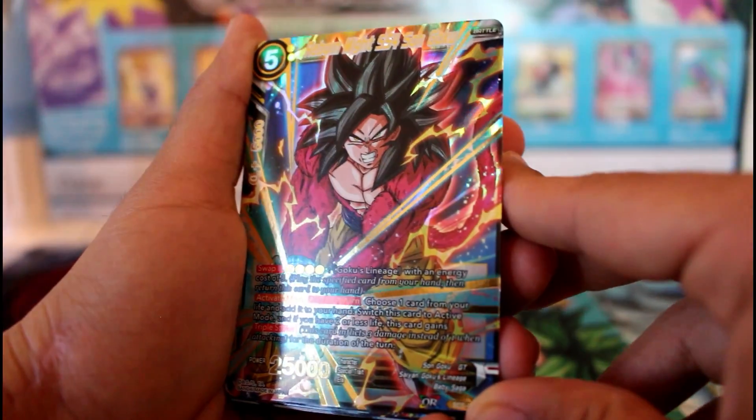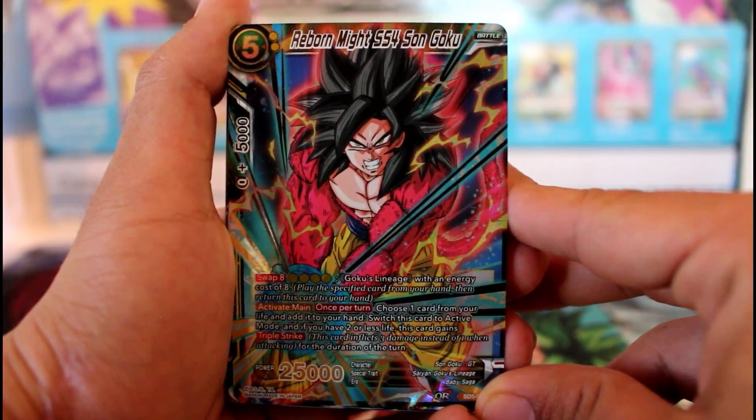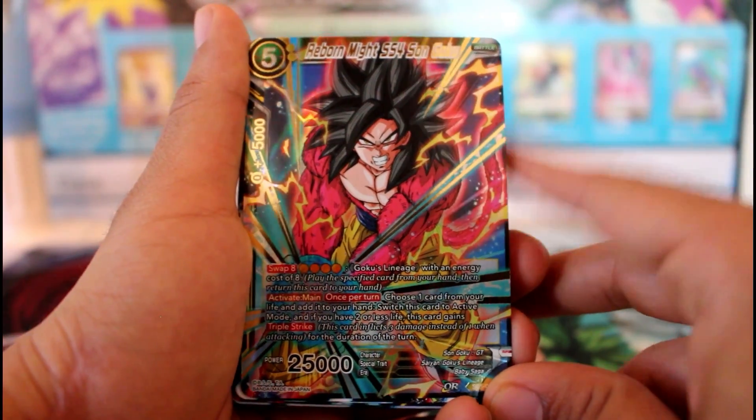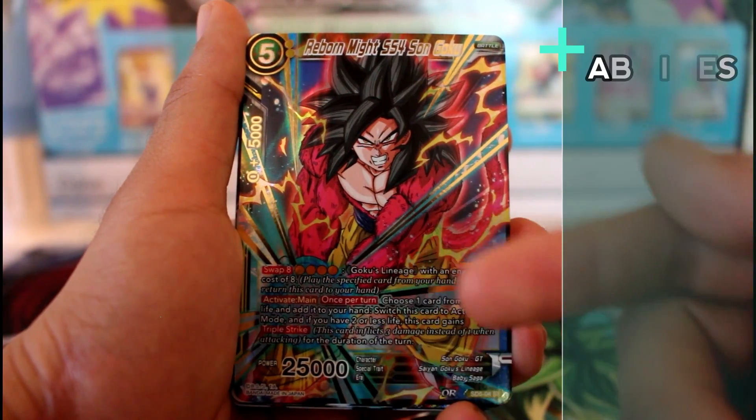These cards do look pretty sick, I'm not gonna lie. Reborn Might SS4 Son Goku — he is a five-drop.